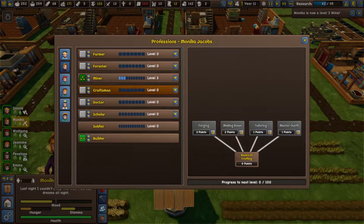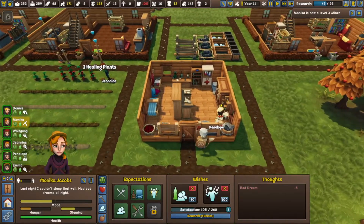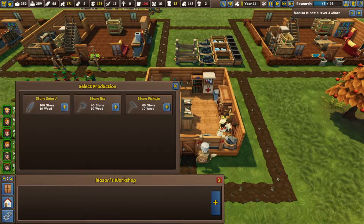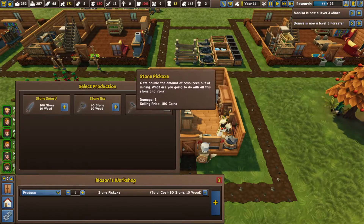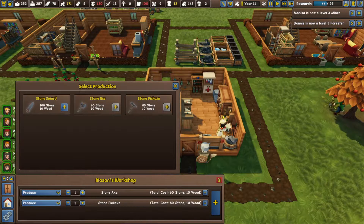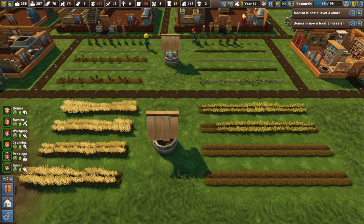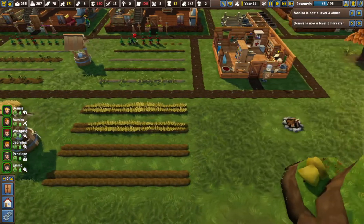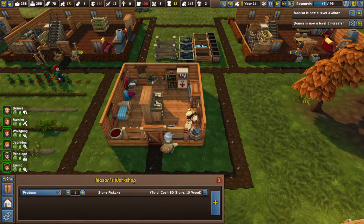Monika leveled up as a miner. Let's have her able to use stone tools — that would be great. We'll actually have to make some stone tools then. A stone pickaxe, and maybe also a stone axe. Well, maybe not the stone axe, because we are going to need to decorate some graves and we need stone for that.